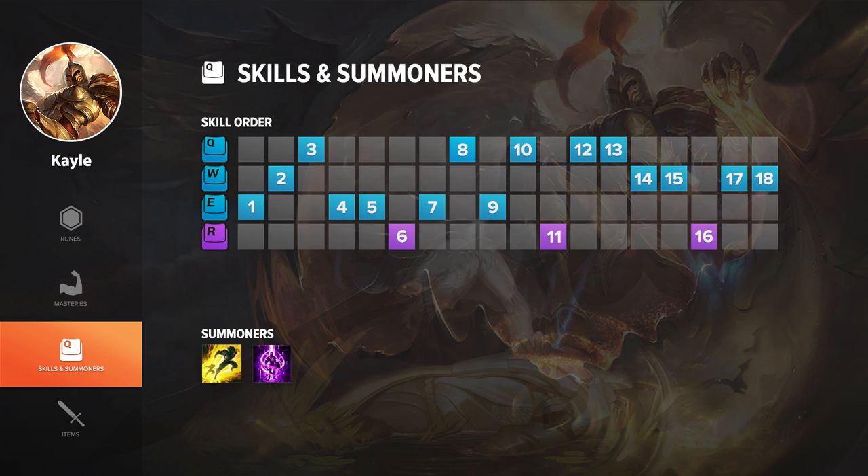For skill order, I like to max E first, taking my first point into E. If it's a melee matchup that I can push in and pressure, maxing E is the best option. But if I'm playing against a ranged champion that's hard to hit with E, then maxing Q could be a really good option for trading.